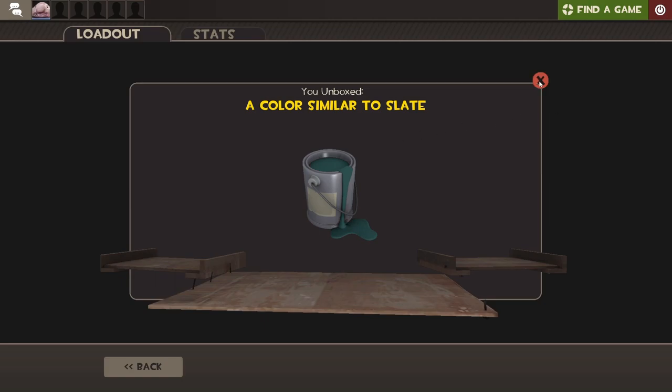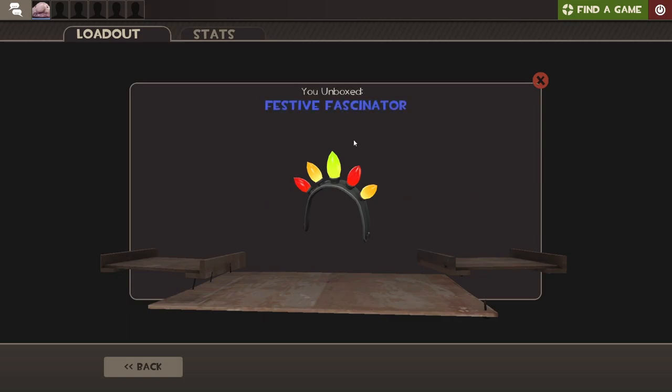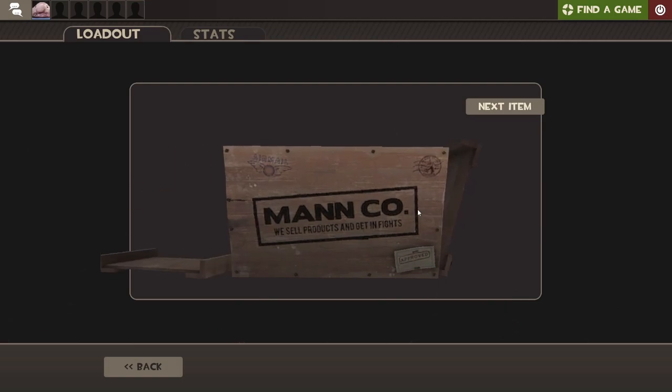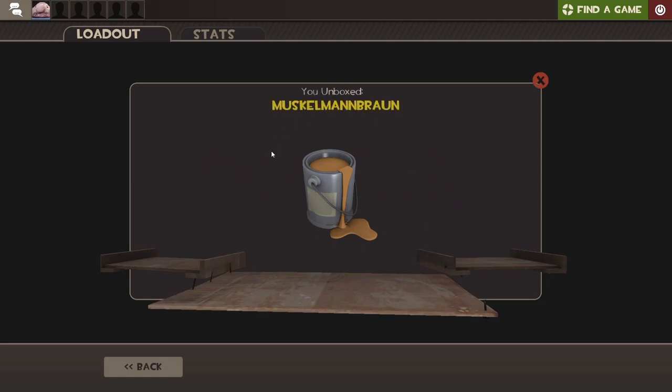And another paint — I also like this paint, it's pretty sick not gonna lie. Festive Fascinator. I swear, if I get an Unusual with this hat I'm going to be very sad. I think that's the worst Unusual hat you can get. And I got it again. We are getting some paint — Muscle Man Brown, couldn't pronounce that but we'll take it anyways.